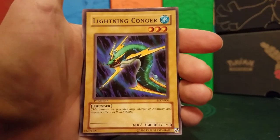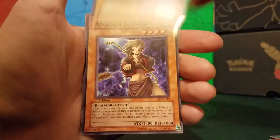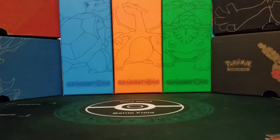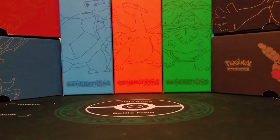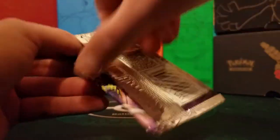Next after that is Lightning Conjurer, Dancing Fairy, Wormdrick, and Amazon Archer. You can definitely tell the feeling of these cards is a lot more — kind of powdery, I wouldn't call it powdery, just a different texture than regular Unlimited cards. Very interesting.